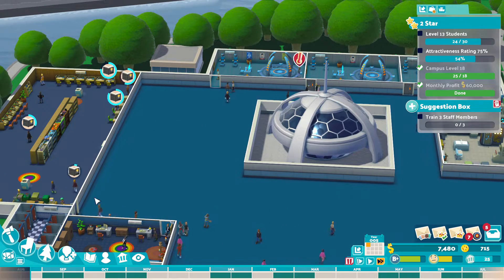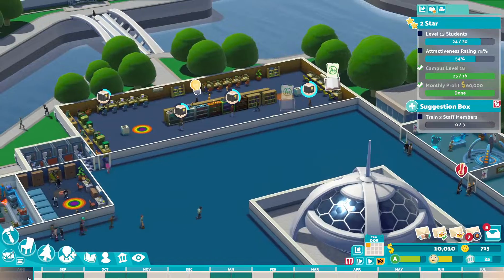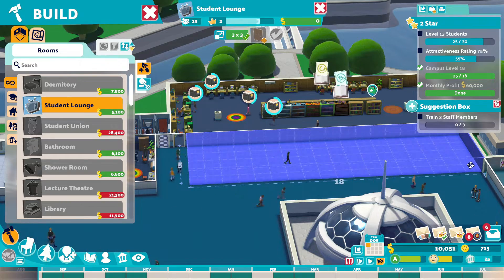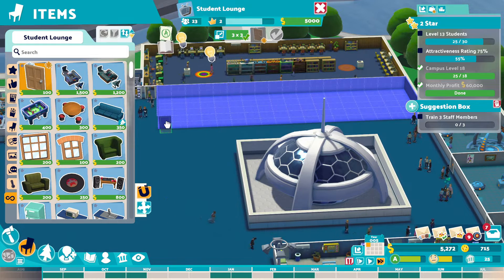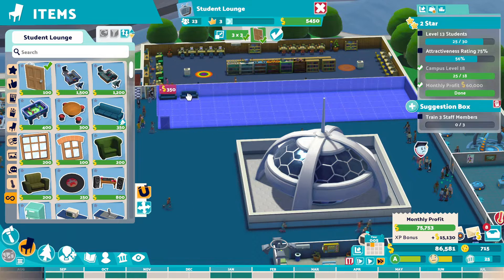So once I get some of these areas filled, I could build a student lounge here. I mean we could build a big student lounge there. I actually have the money to do it as well — we've got loads of money now. Okay, let's start building the student lounge then, why not?